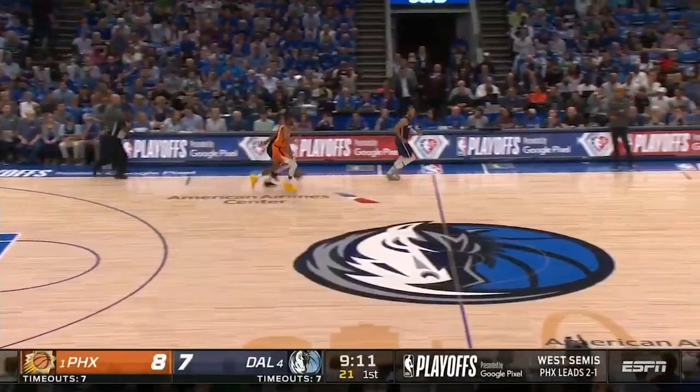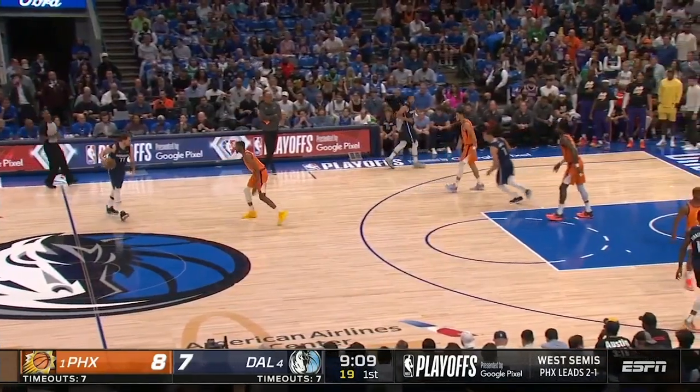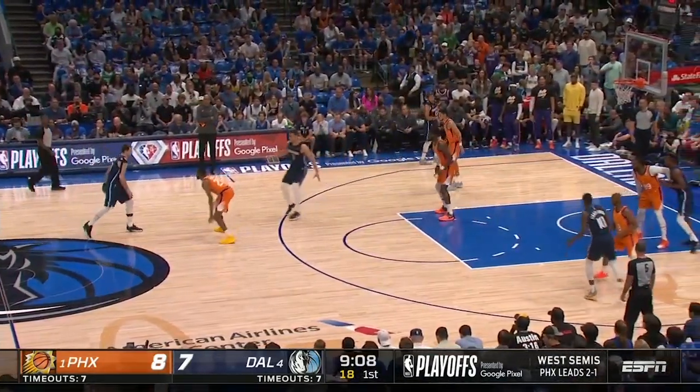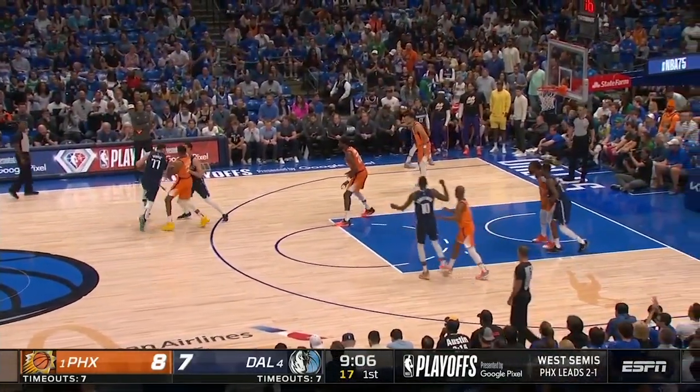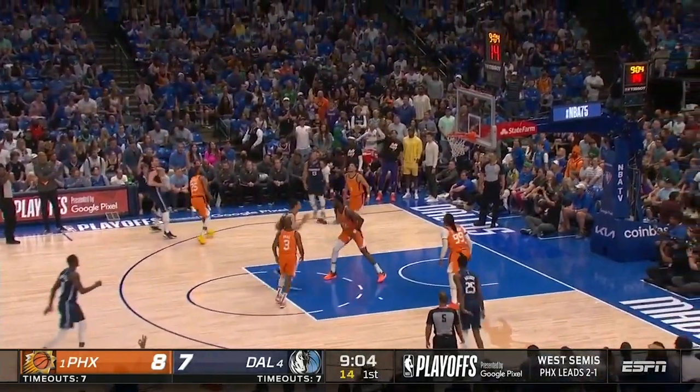Watch how Luka uses his big body to crash Mikal Bridges right into the screen. With no support due to this drop coverage by Ayton, and more importantly Luka going to his left — which is an easier shot for righties — Luka knows he can get this shot whenever he wants.